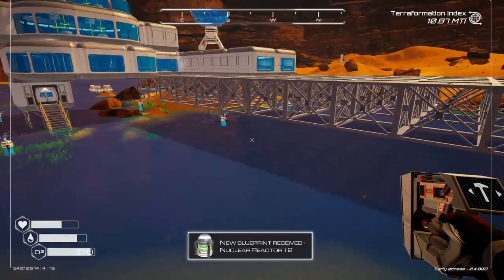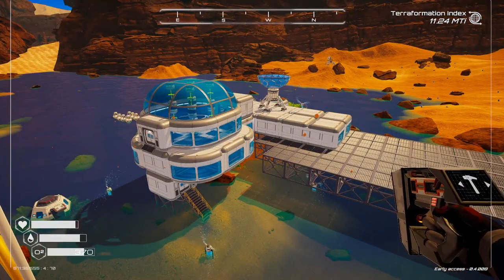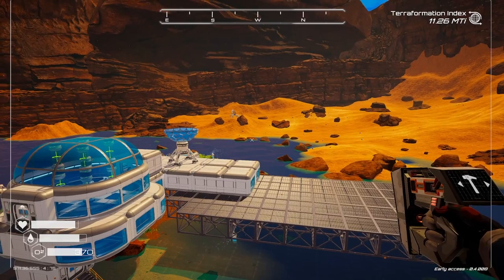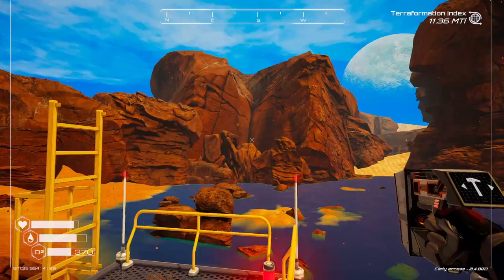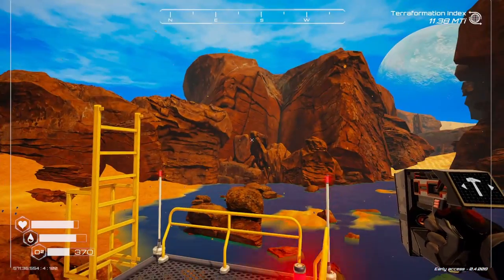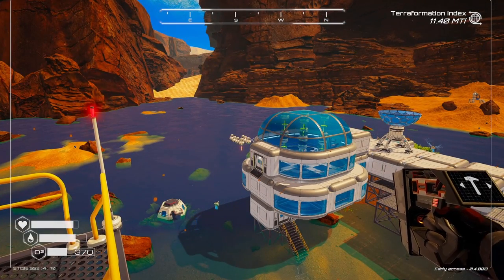Everything is starting to sink under the water, and we just unlocked the nuclear reactor tier 2 — that is perfect. So it might sound a little different right now. As I was editing this I realized I didn't end the episode — I kind of went on vacation, it's been around nine days. I scheduled some videos while I was away so there was always content going up, and I forgot to end this video. Next episode I think we're going to take this all down and relocate it to higher ground — just build it upwards maybe. All our drills are underwater and I'm pretty sure once they are submerged they won't work anymore.